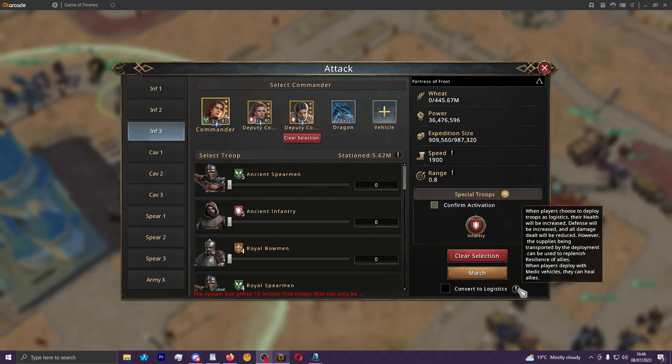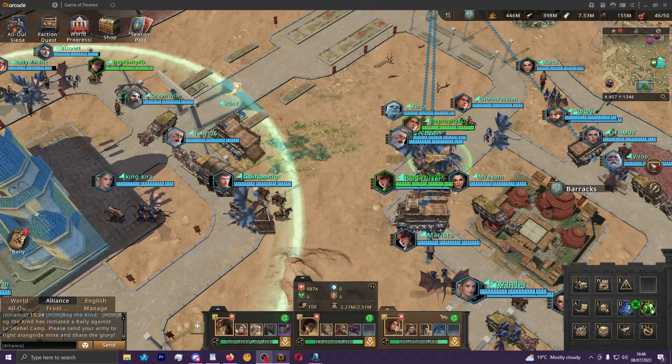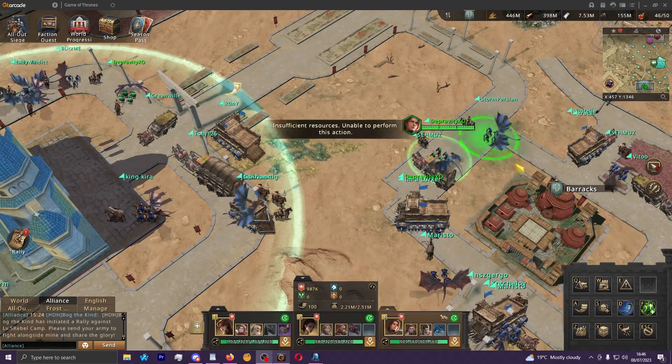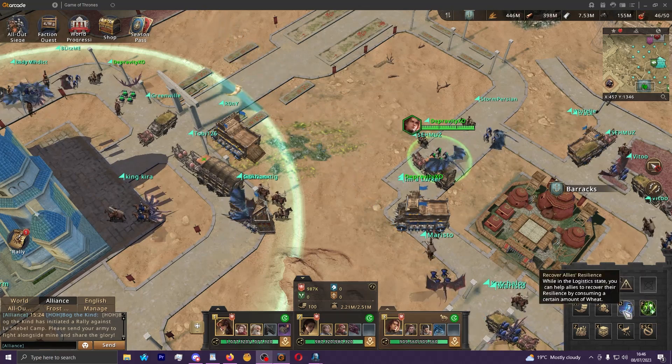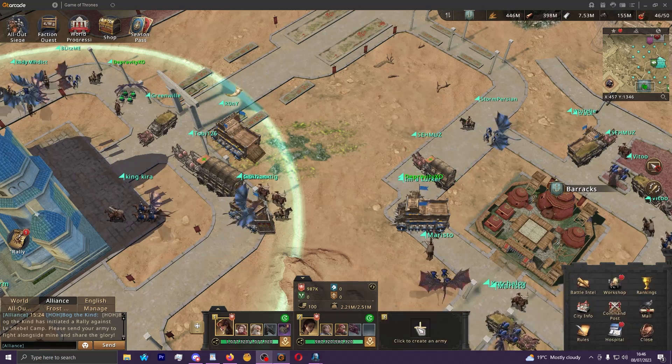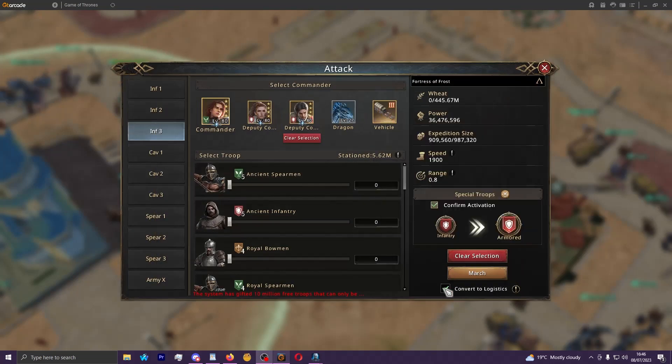Do not use logistics marches to fight — only use them to heal. You can see that supplies transported by the deployment can be used to replenish resilience of allies. Keep this box checked when you deploy your troops and then these buttons will appear: recover resilience on D, and heal allies on F. You can use recover resilience just by being in logistics, but if you want to heal allies directly — which is typically what you want — you'll want to do both at once.